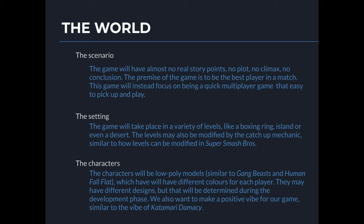Next up we have the world of our game. Our game doesn't have any real story points — there's no plot, no climax, or conclusion. The premise is to be the best player in a match, focusing on being a quick multiplayer game that's easy to pick up and play. With the setting, we'd like the game to take place in a variety of levels like a boxing ring, island, desert, or even a pirate ship. Levels can also be modified with the catch-up mechanic, similar to how levels are modified in Super Smash Brothers. For the characters we'd like low-poly models similar to Gang Beasts and Human Fall Flat, with different colors for each player and possibly different designs similar to what Rounds does. Finally, we'd love to have a vibe based off Katamari Damacy — something along the lines of Animal Crossing or Pokémon, which will work really well with this bizarre fighting game.